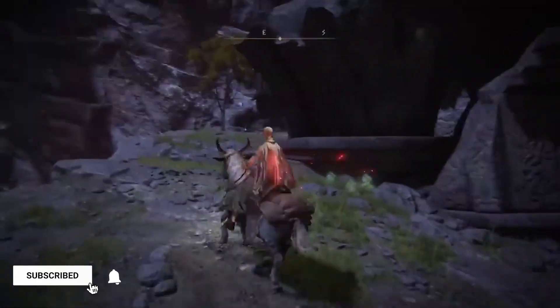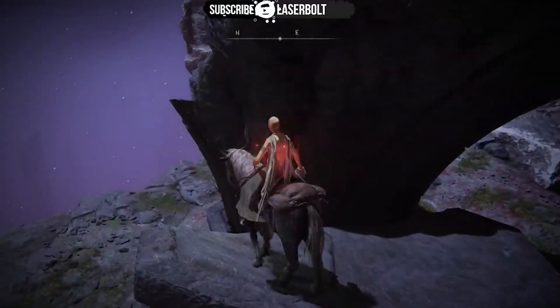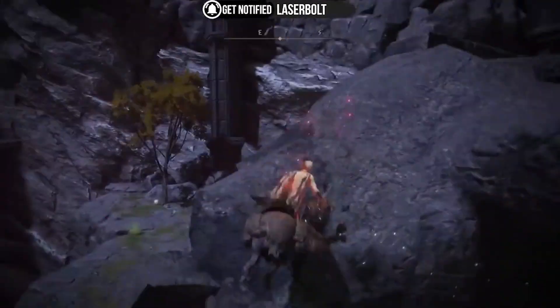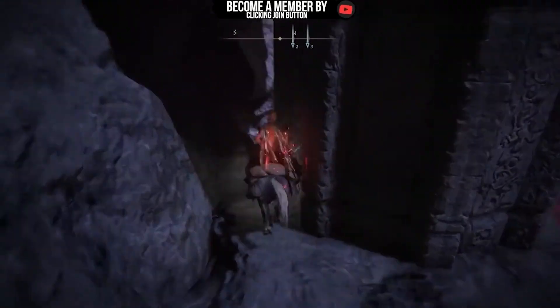The first one is going to be located here in this section where I'm showing you on the map — it's going to be underground in this section. All you got to do is just hop on your horse and I'll guide you along where you need to go. Make sure you jump exactly where I'm jumping and then where you're going to go off from the cliff itself.